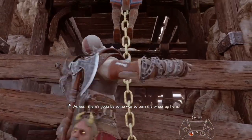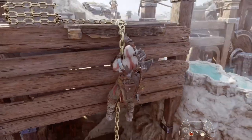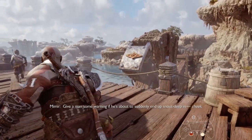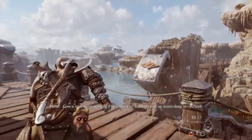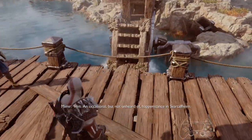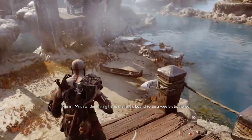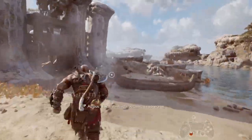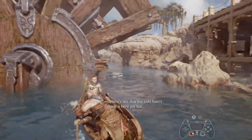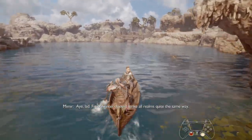Once you've killed the enemies here, all we need to do — after you've got the artifact and Nornir chest — we're going to come up here and interrupt this water wheel. That should give us a path to progress. Knock down this shortcut grapple, you can grapple back up there later. We're not coming back to this island. Get back in your boat. Do not sit on Mimir, make sure you take them off your shoulder before you sit down. Then we're going to make way over here.